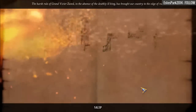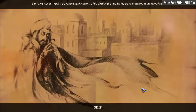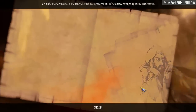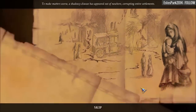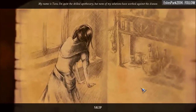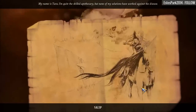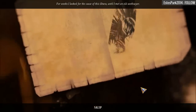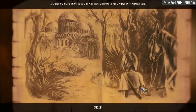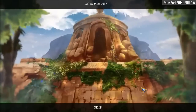It's a difficult time for Persia. The harsh rule of Grand Vizier Zaved, in the absence of the deathly ill king, has brought our country to the edge of ruin. To make matters worse, a shadowy disease has appeared out of nowhere, corrupting entire settlements. My name is Tara. I'm quite the skilled apothecary, but none of my solutions have worked against the disease. For weeks, I looked for the cause of this illness, until I met an old soothsayer. She told me I might find some answers in the Temple of Nightfall's End. Let's see if she was right.